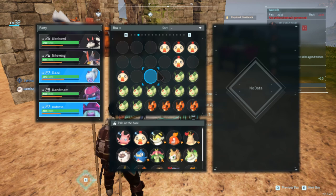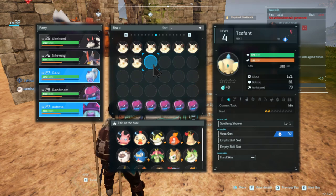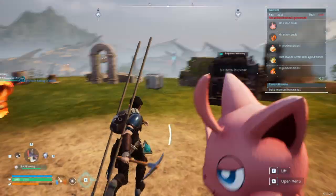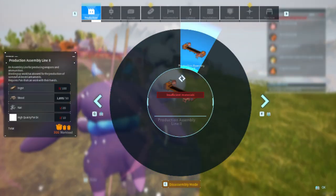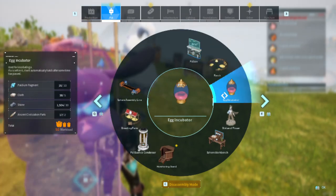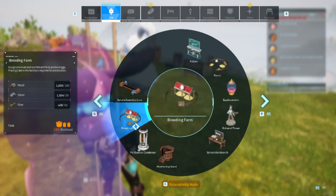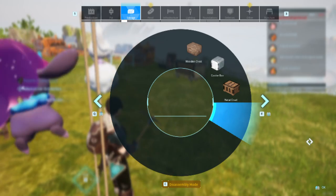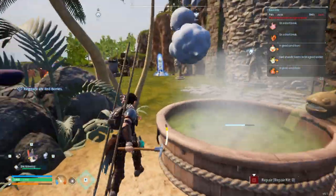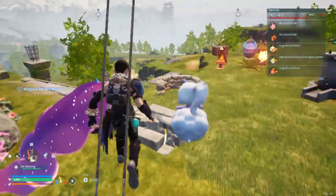I have like four shinies which is kind of fun. The great thing about pals is that every pal does something different, which is interesting. My only problem with the game currently is the base — I need to fix it by making another base. I really love the exploration and catching pals.